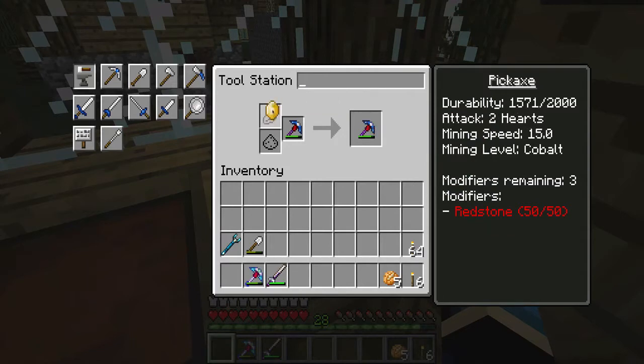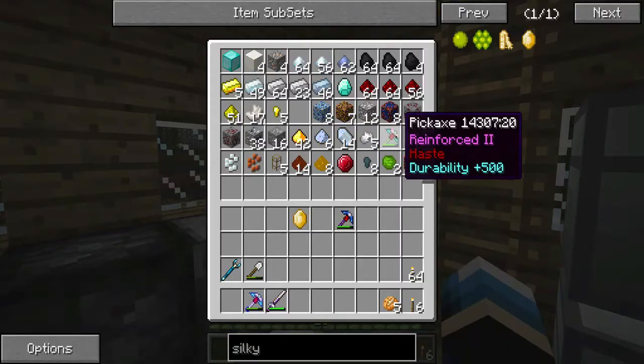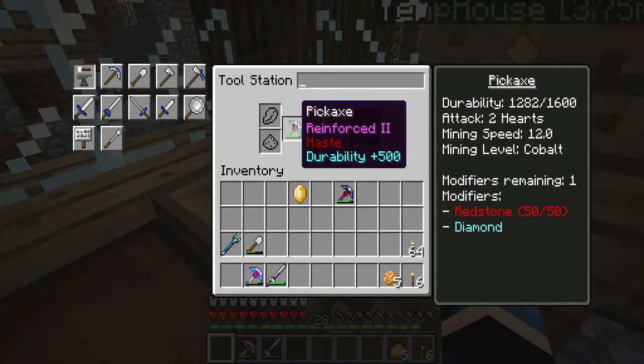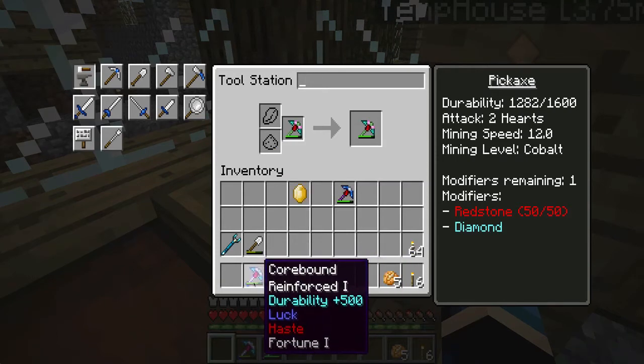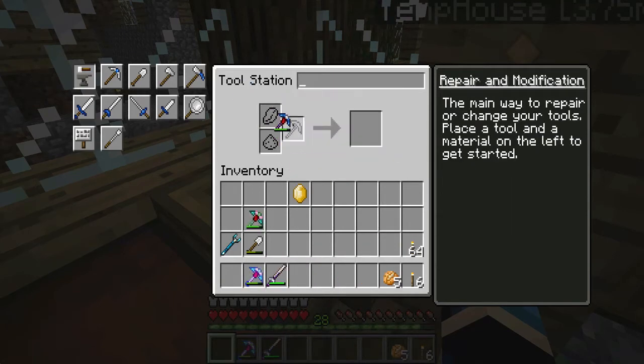Wait - does that reduce the mining speed? It does, it reduces the mining speed a lot. Do I add it onto this other one? I've got the spare one in here. This durability is 1,600. I don't want to have three pickaxes, but this one's got luck on it, so I want to keep this one. Let's just add on to this one for now. I think we'll live with it on this one, and if not, I can always make another one - I just have to go find some more emeralds.